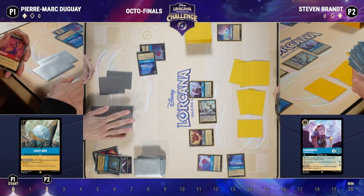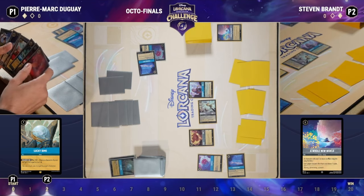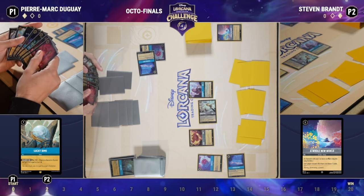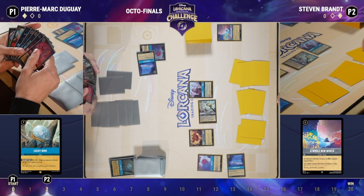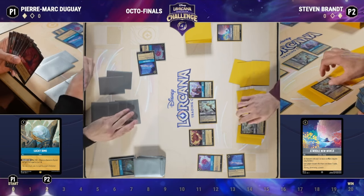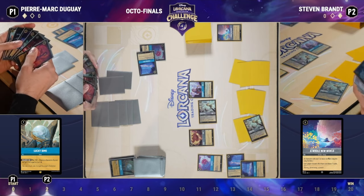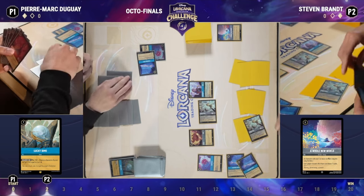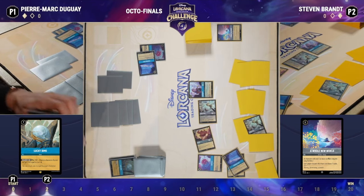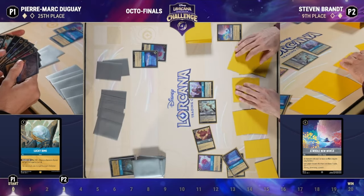We've got Madame Medusa and Maleficent in Pierre's hand. Steven has a Let It Go. There's always this mini game going on where you need to prioritize your draw engine — Hiram is very impactful — but you also need to mitigate the Whole New Worlds. You don't want to get too far ahead on card advantage because it can all be for naught once Whole New World is cast. But if your opponent potentially doesn't have it, you do need to accrue card advantage to actually beat them via the Flaversham draw engine.